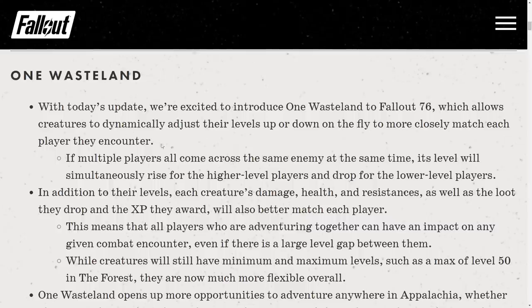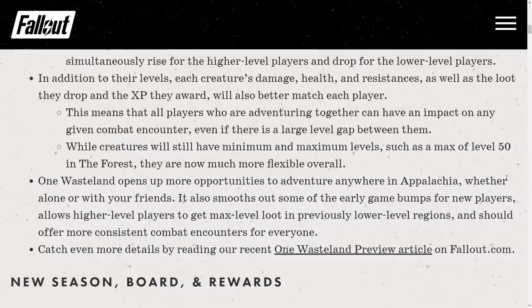One Wasteland. With today's update we are excited to introduce One Wasteland to Fallout 76, which allows creatures to dynamically adjust their levels up or down on the fly to more closely match each player they encounter. If multiple players all come across the same enemy at the same time, its level will simultaneously rise for higher level players and drop for lower level players. And that's actually a good addition.